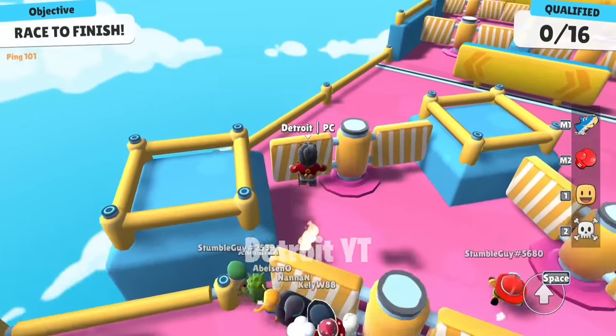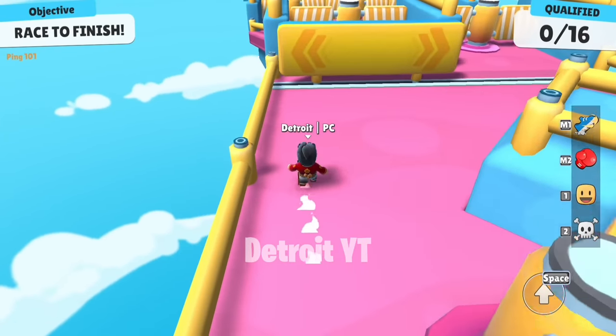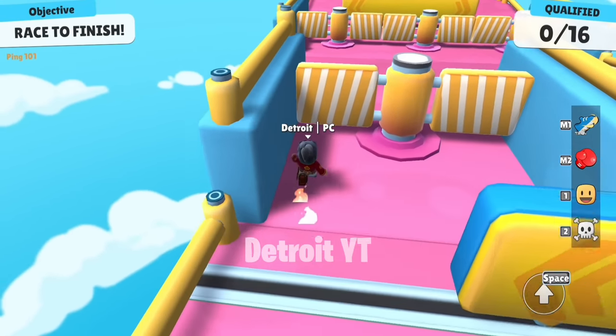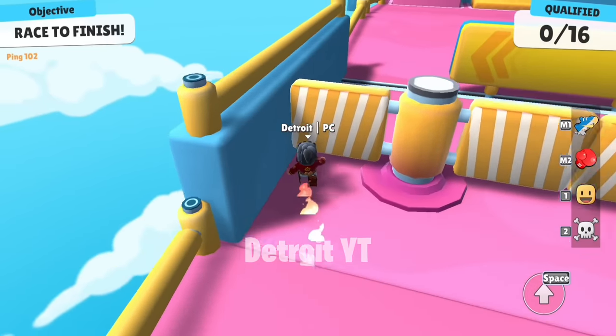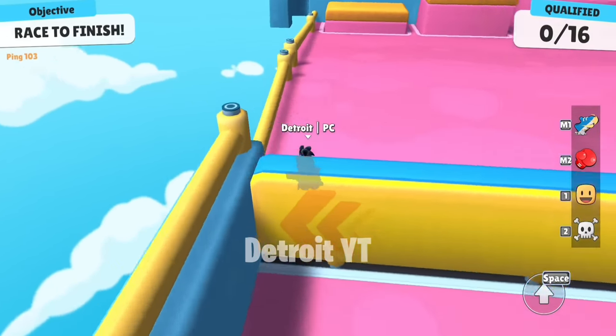I don't know why players don't go from the left side in Pivot Push map. If you want to keep distance from players who have special emotes, then the left side is great for you. If you are a new player, this is a very good suggestion for you.